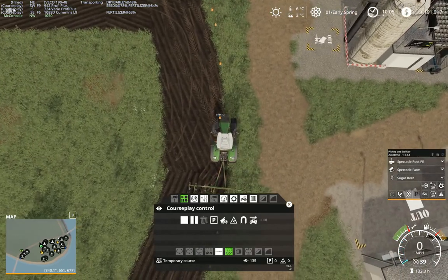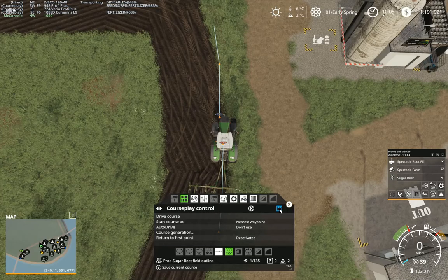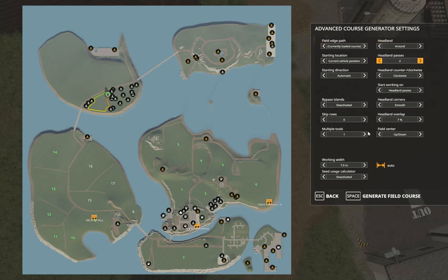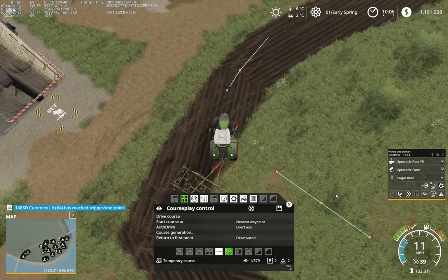We'll stop that there and save that as — production sugar beet field outline. Or boundary, whatever you want to call it. From that, I am going to generate the course. Field edge path, currently loaded course — which is that one. Headlands, we'll do two. Width is seven meters. Generate that. Let's get that started. I still have a field edge path and create on.